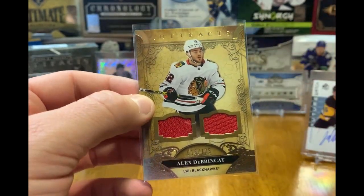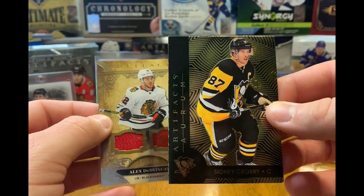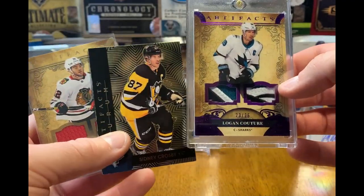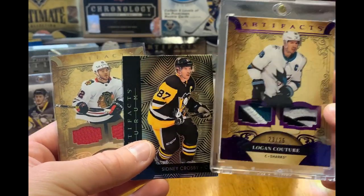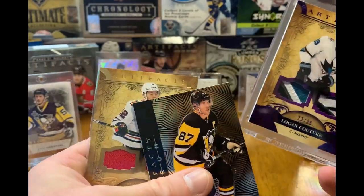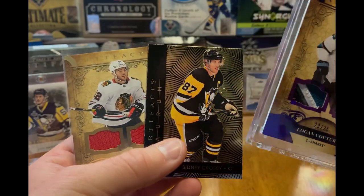There you go — that's Artifacts. I like the cards, I really do. Wish we would have gotten an auto; we did not. Here's the Aurum card with a beat-up edge, but the Couture dual jersey is very nice — I like these cards a lot. For the price of a box at $130 with no auto, it's kind of rough. But we'll probably do some more here soon. Thanks a lot guys for watching, check us out on Instagram, we really appreciate everyone's support. Stay tuned for more breaks — go Pens, let's go!